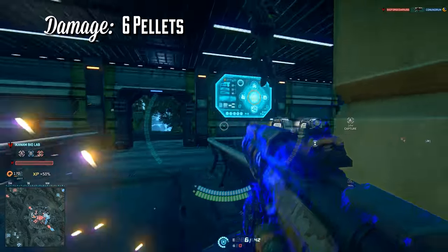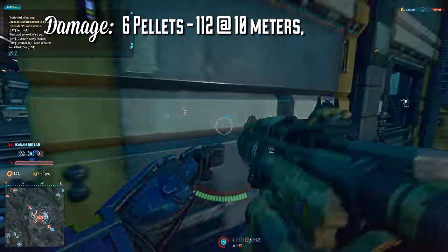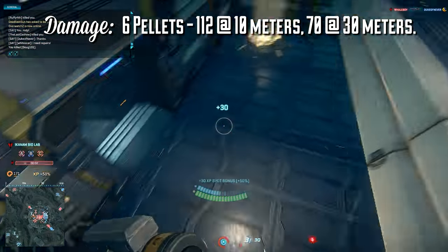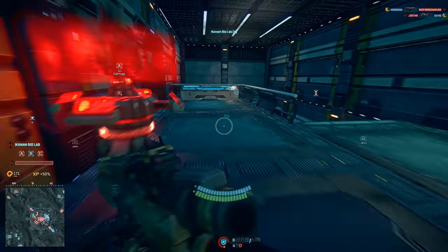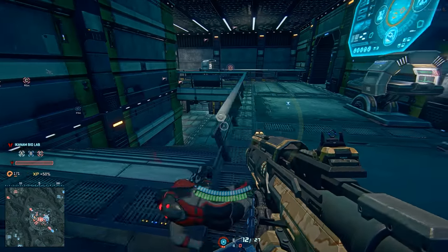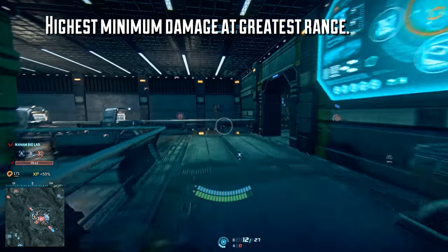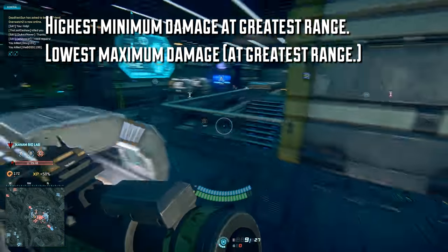The Jackhammer fires 6 pellets that deal 112 damage apiece up to 10 meters, and it drops to 70 damage at 30 meters. The flat damage was nerfed a little bit from what it used to be, but all shotguns received the same treatment. Most shotguns do around 130 damage per pellet up to 8 meters, then drop to around 50 damage per pellet at 30 meters. So the Jackhammer has the highest minimum damage at the greatest range, but also the lowest maximum damage per pellet of any shotgun.